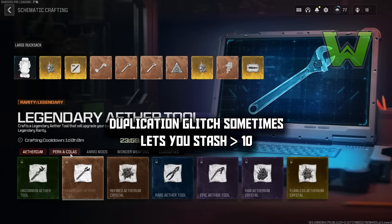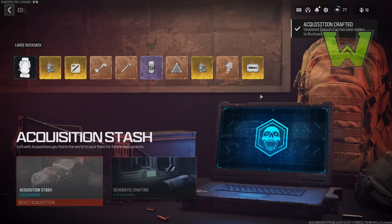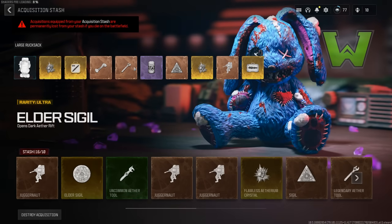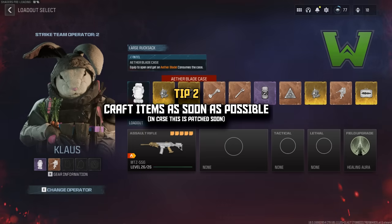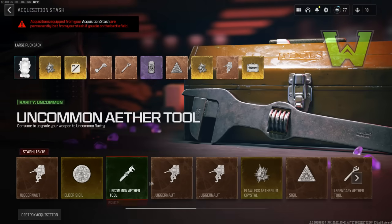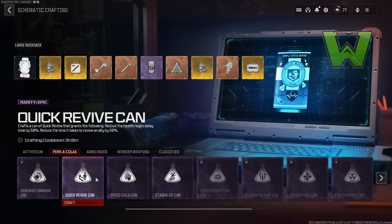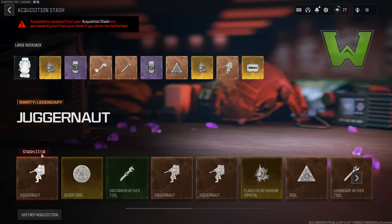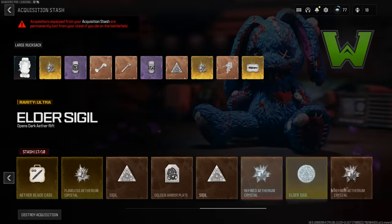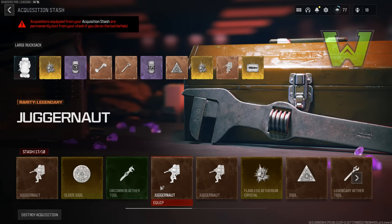If you combine this with the duplication glitch, a lot of the time when I extract I'm able to throw items directly into my acquisition stash even though I'm above ten — check out that video in the description below. The original acquisition stash glitch also still works, so doing both in tandem, I've seen people go as high as 200. We have no idea if they'll clear all items above ten or just limit it to ten in the future.